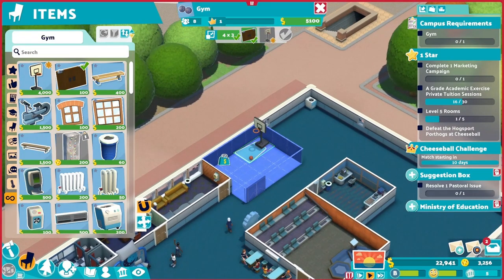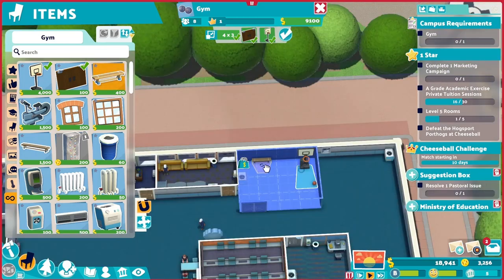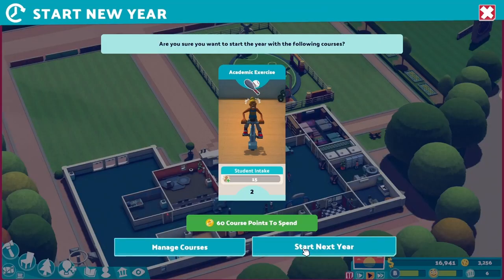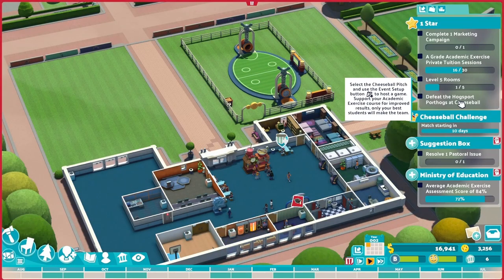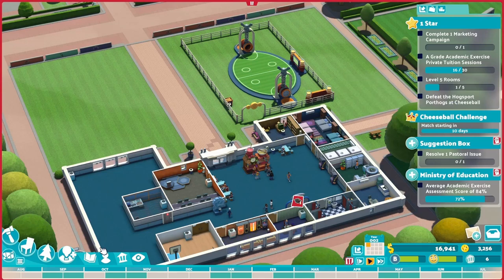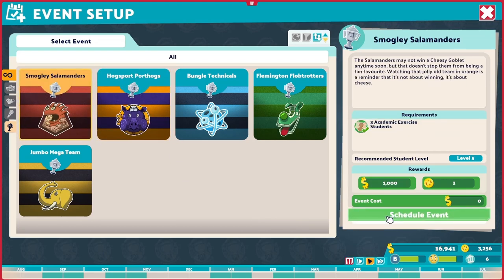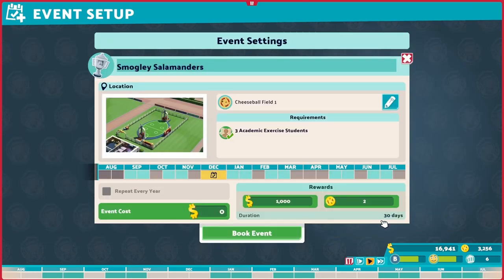Before we start the second year, we need to build a gym. It needs to have a basketball hoop at least, and then let's also put an exercise bench and a static bike. With a gym in place, we can start the second year. One requirement to become a one-star campus is to defeat the Hawksport Pork Hawks at Chispo, but before that we need to defeat the Smokley Salamanders first. Okay, I'm scheduling this match — the recommended student level is 5, so we should be able to win. Fingers crossed.